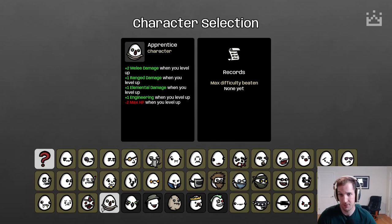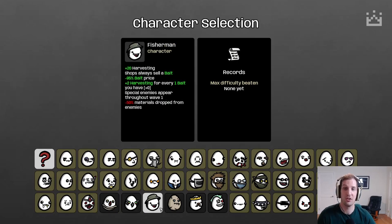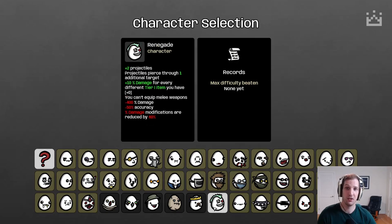So without further ado, here's the Apprentice, here is the Cryptid, one of the characters I'm most excited for — the Fisherman, plus he has an awesome hat. Next up the Golem, next we have the King, and last of the six we have the Renegade, one of the more challenging but interesting characters.